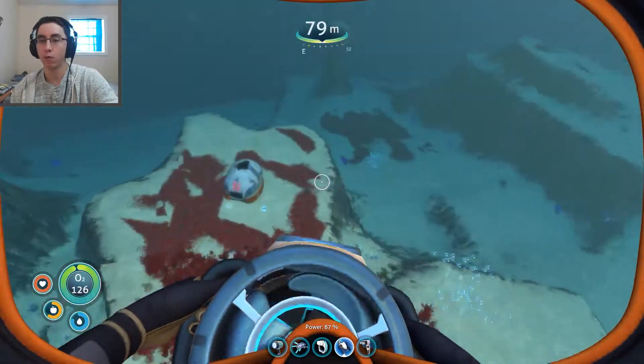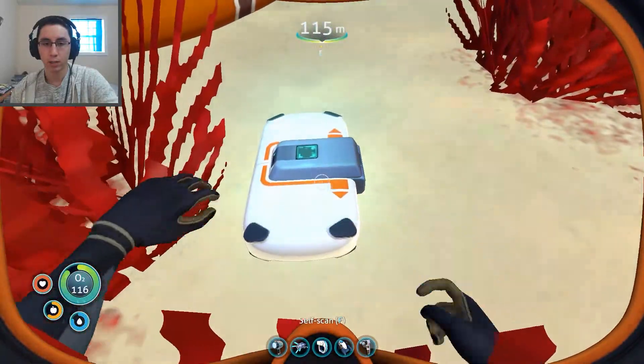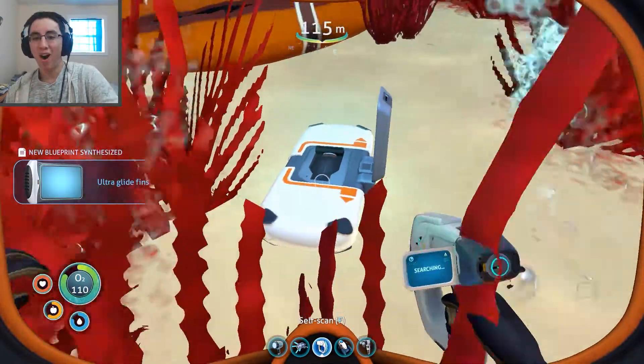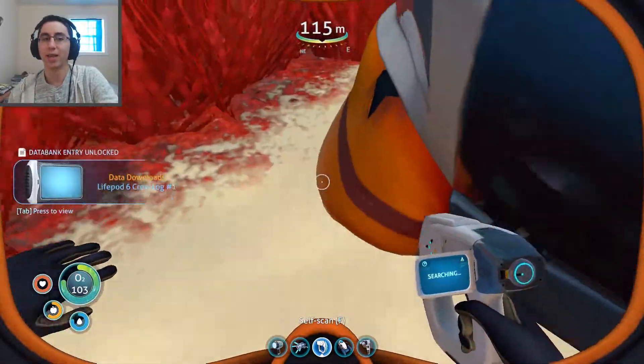There's also a broken down ship over there which I might loot some scrap metal from. But first of all, here is a data box — ultra glide fins! Oh, that's so much better than a data log. I'm going to make those so I can swim so much faster. And that's a data log too.